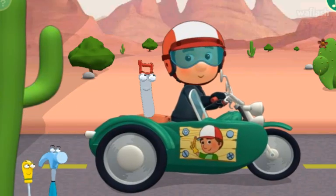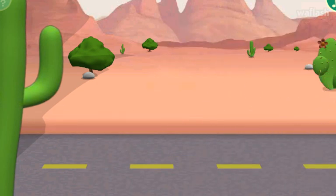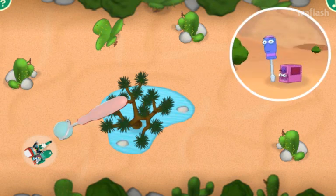Good work! Dusty, Pat and Felipe are safely in Manny's sidecar, but Turner and Stretch still need a ride. Click the flashing road maker tool to pick it up, and then paint a road that zigs and zags its way to Turner and Stretch.